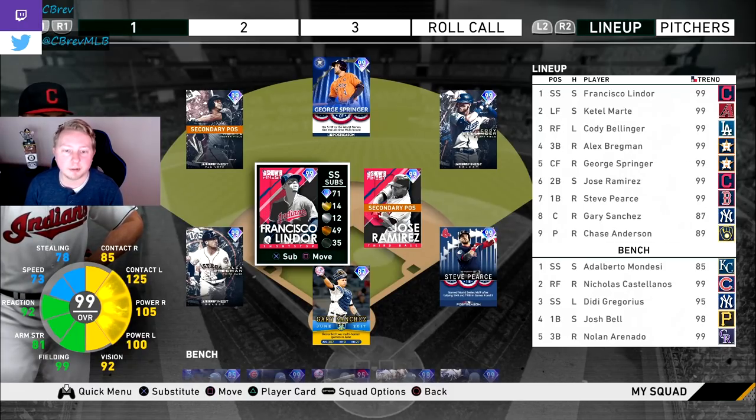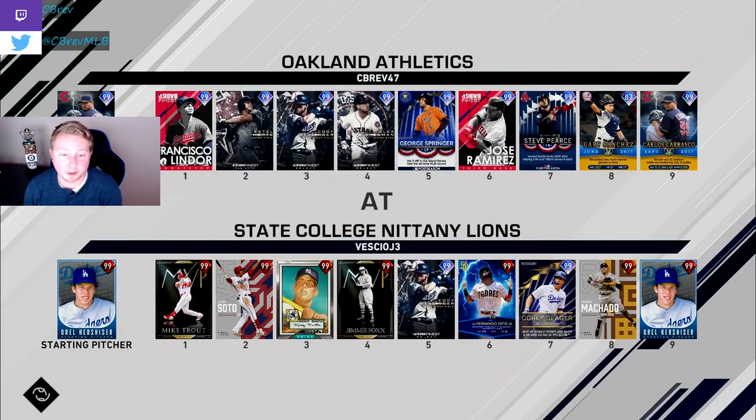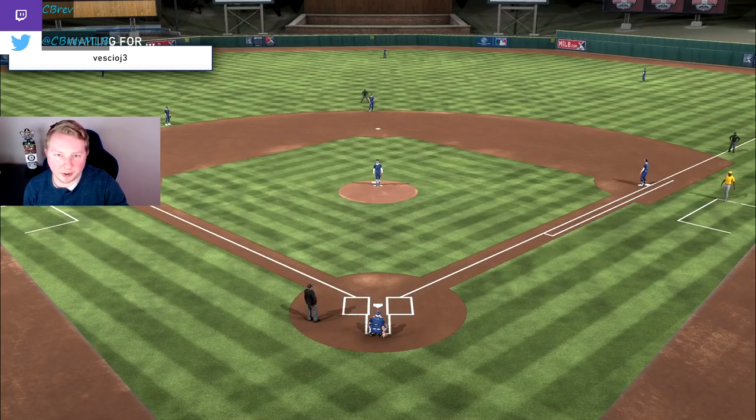I'm expecting to score a ton with this offense, and it's going to be a lot of fun. We are on the road facing a Prestige God Squad, as is usual for this point in the year. He's got basically the best team possible, and Prestige Oral on the mound. This one is going to be a shootout — we're going to need a good start from Carrasco and the bats to be heavy throughout the game.